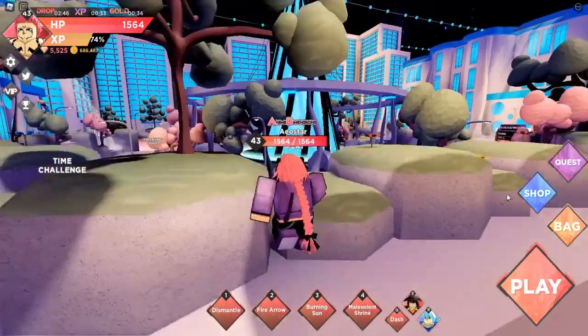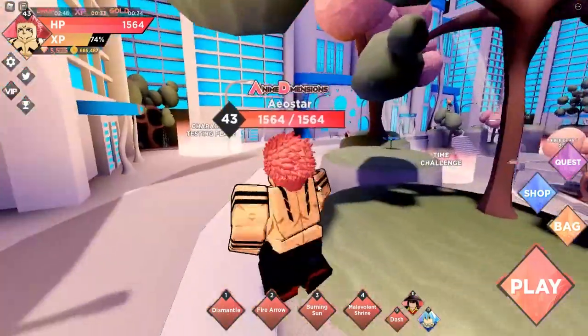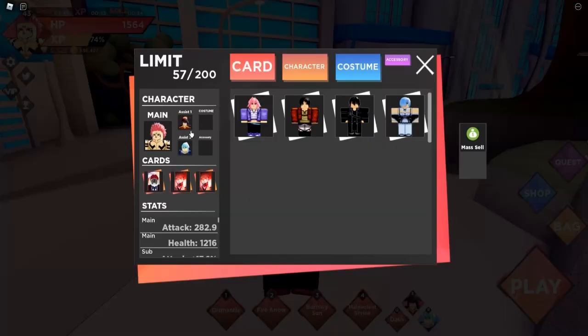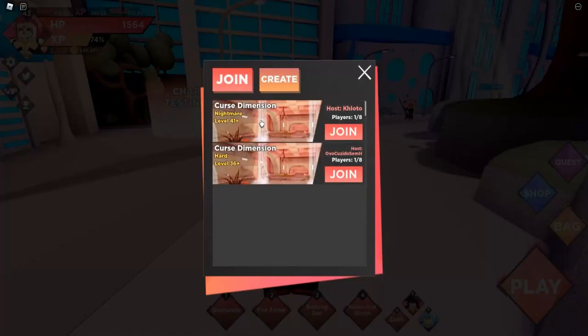Welcome guys! Today I want to talk about Sukuna, the King of Curses, which is a new unit. We also have some new assist characters you can equip and use their ultimate, which is super cool. And there's a new accessory that drops from the nightmare classes.